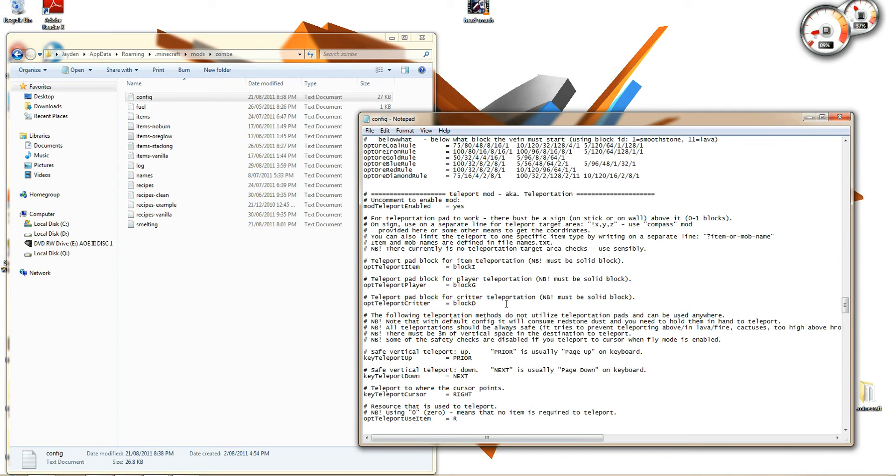You can't do it on multiplayer. Only flying — if the server enables it, then you'll be able to fly. Noclip and all that stuff only works in single player. The compass also works.